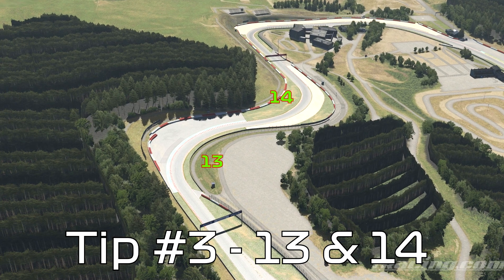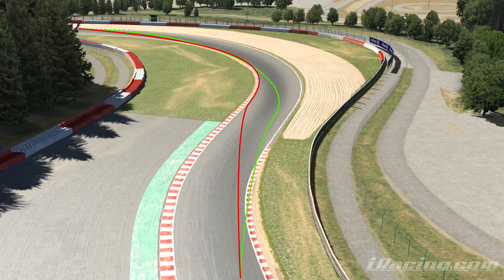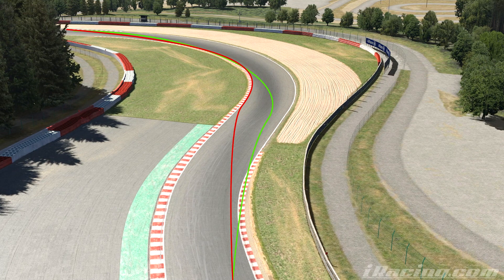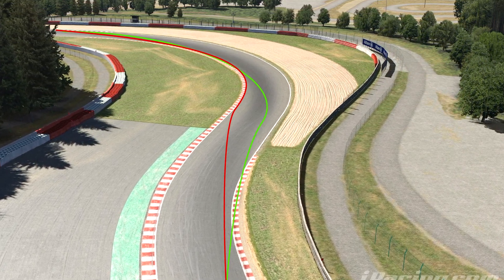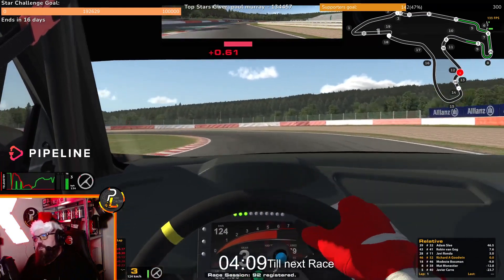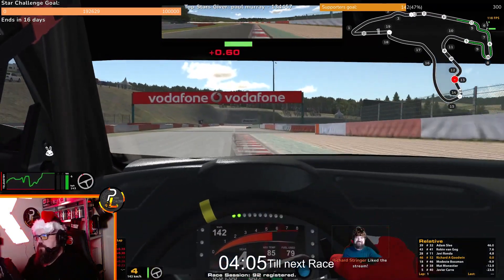Tip number three: through turns 13 and 14, we can also gain a fair amount of time. We attack the entry of 13, but through the mid corner and exit we don't push quite as hard. There's a bit of a theme here with compromise, but a little one here ensures a much better line through turn 14 and for the little straight down to turn 15. It doesn't seem much, but if you don't do this in certain cars, you could be costing yourself multiple tenths of a second.